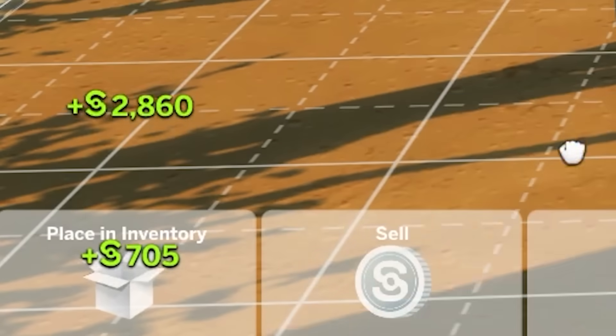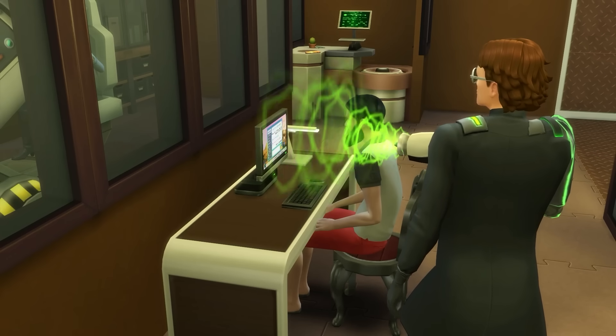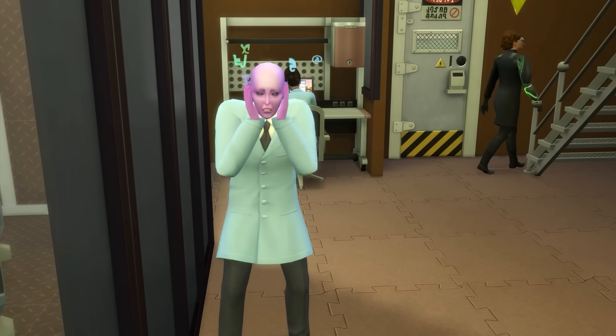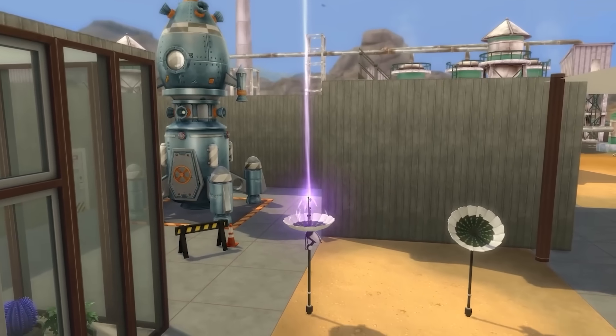While in my opinion those are the best Simray interactions, at levels 4 through 9 of the Scientist's career you'll also unlock the ability to upgrade the Simray to perform a range of mind control interactions, and at level 10 it can also be upgraded to Transform Sim, which can change a target's skin tone.